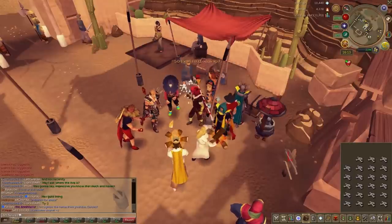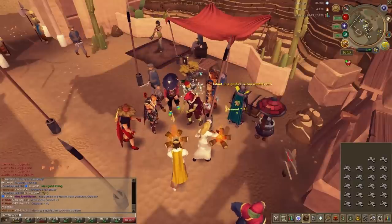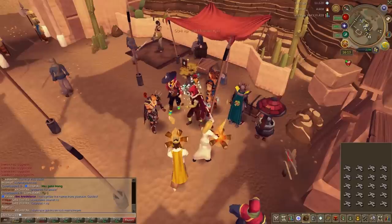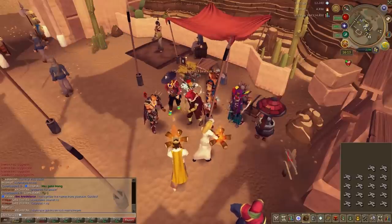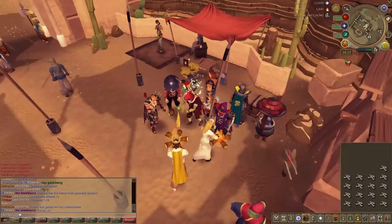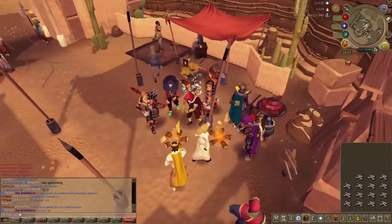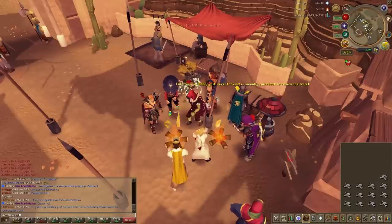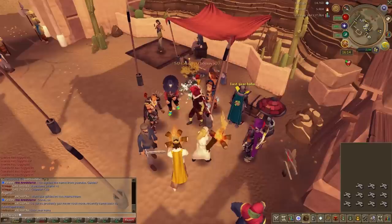Just to compare: using dragon bones on a player-owned house gilded altar gives about 280,000 to 300,000 Prayer experience per hour. This method is actually faster, and on top of that you also get 260,000 Firemaking experience. Using dragon bones on the gilded altar costs about 10.5 GP per XP — that's 2.5 GP per XP more expensive than using them on the bonfire, which is actually quite surprising.